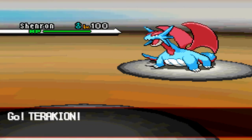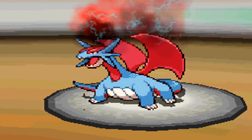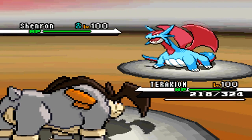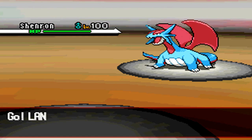He sends in Mienshao, which is going to drop my attack. I'm going to send in Terrakion. He's going to predict the switch and go in for Dragon Dance. He hits with Earthquake, so I'm just going to fodder this thing off because I need a free switch-in at this point.